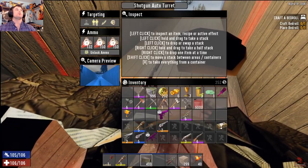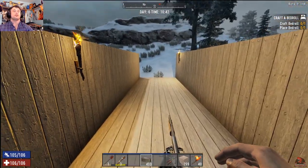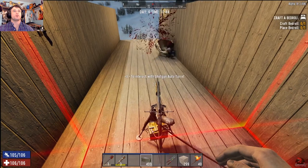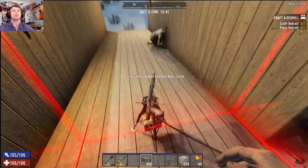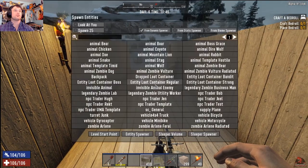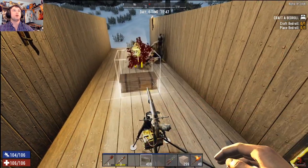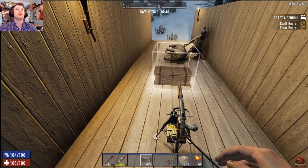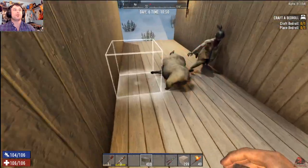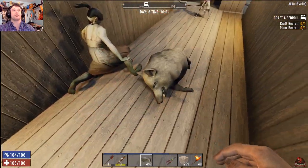Right now it's set for zombies and people that are not my friends. Let's throw down an Arlene and watch her work — wow, I hit her twice before she even hit the ground. Let's try an animal — it'll even blow away a pig! It took out piggy in three shots. Piggy is unstoppable in Alpha 18, so that's impressive.